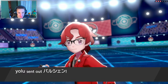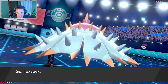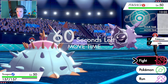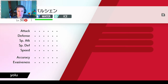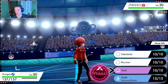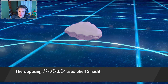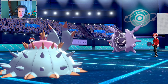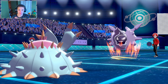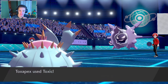Let's see who this guy leads with — looks like Cloyster. Our Toxapex is going to come in here and this thing could be rocking icicle spear and all that stuff. Is it part poison or just water and ice? It's water and ice. We're going to roll straight into a toxic right off the bat. He's going to go shell smash, which is fine — we're going to rock up a substitute after this. It'll lower its defense and special defense but raise attack.